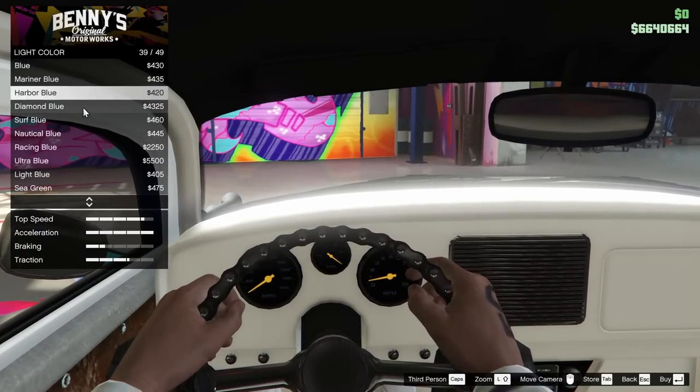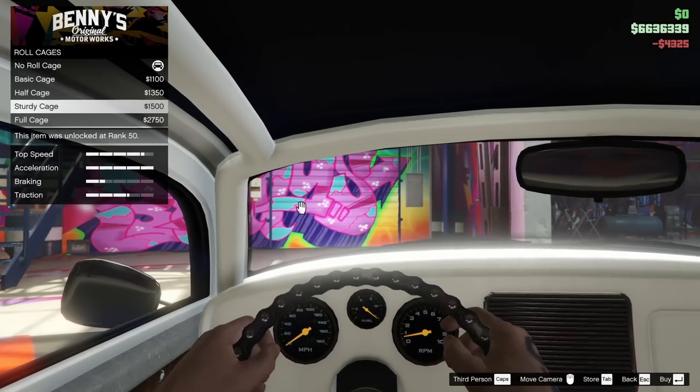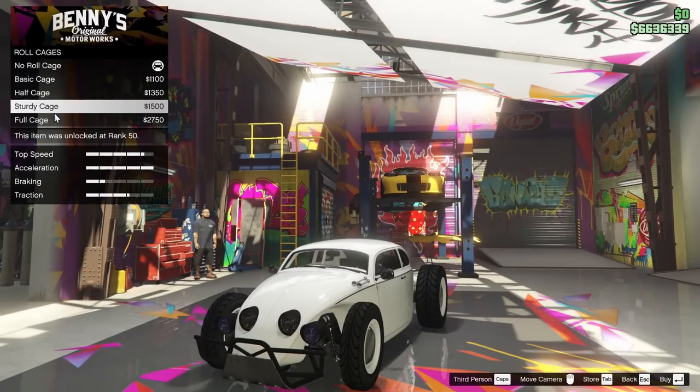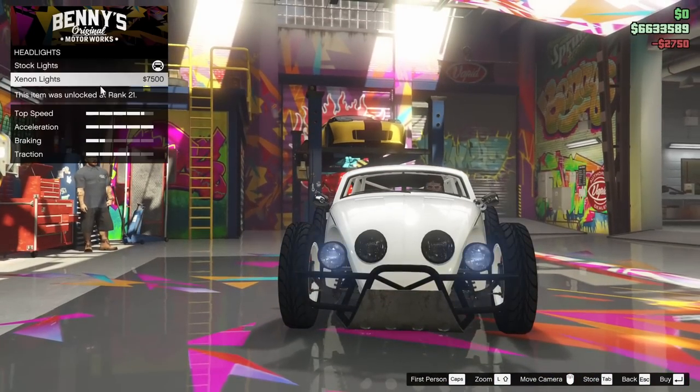For the light color I want something bright, so I'm going with diamond blue — it's pretty easy to see and I like that. For the roll cage we can add several different ones. Since this is somewhat of a rat rod, I'm going for a full cage because I think it looks pretty cool.